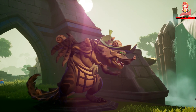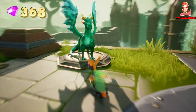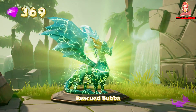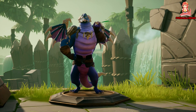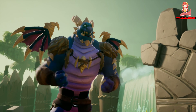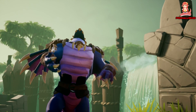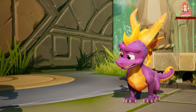Thank you for releasing me. I'll tell you what to do with those creatures — smash them, Spyro. Stamp them out and squish them and squash them. How about charge them and flame them? We are dragons, after all.